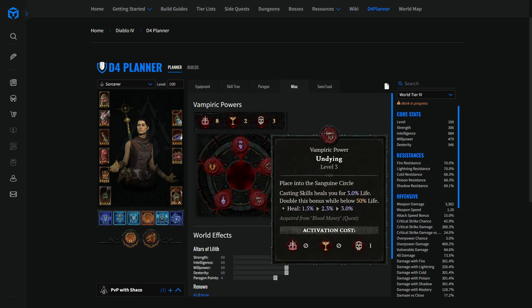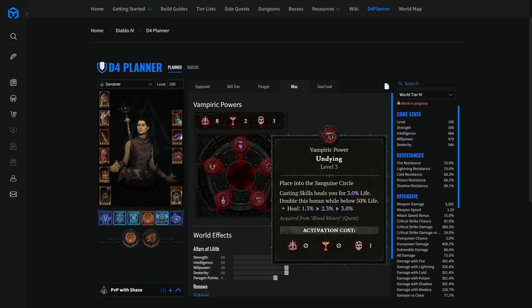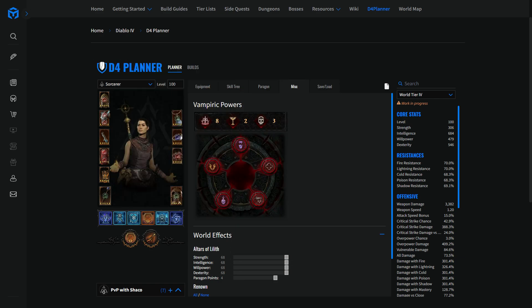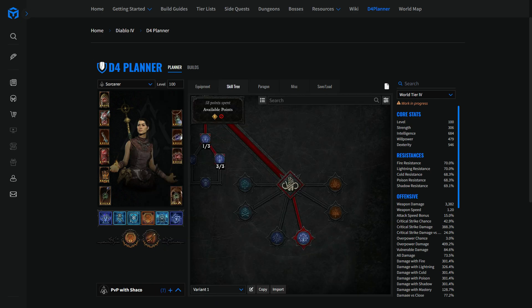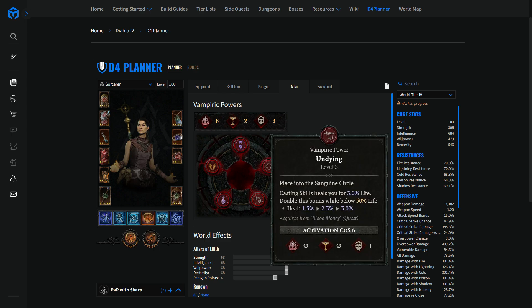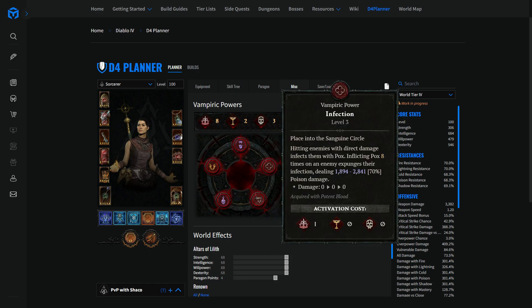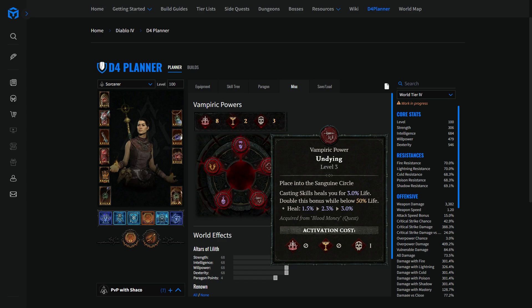The last vampiric power is Undying, which I find best in slot. The best builds make the most out of this — it's like a vampire healing from thin air. When you cast a spell, it doesn't matter if there is a target — you're going to heal 3% of your maximum life. That's sustain, and that's very good. In yesterday's video I explain how the sorcerer class accesses sustain — it's through barriers, and we don't really have access to direct healing except through some wonky methods. This one is great: it gives you life sustain out of thin air. Every time you throw a ball lightning, even if there's no enemy, that's 3% maximum life recovered. Best in slot.